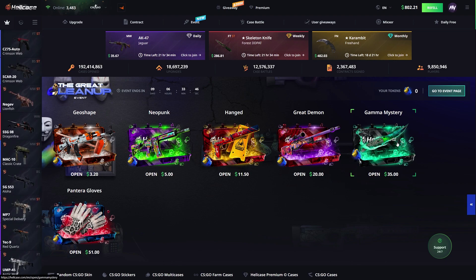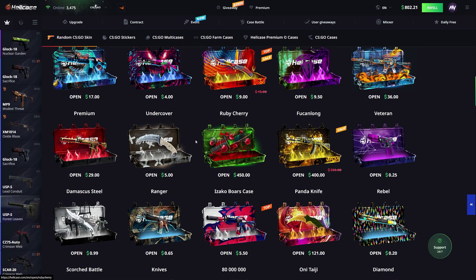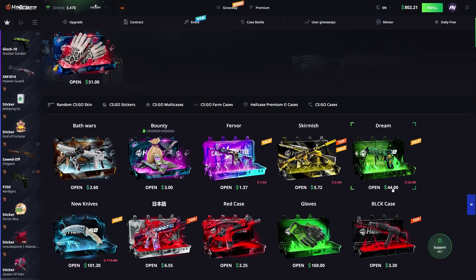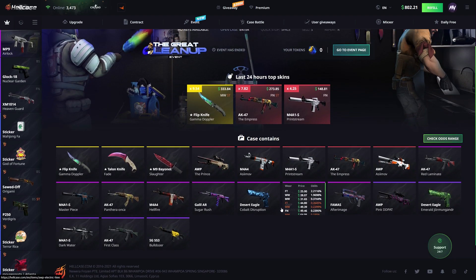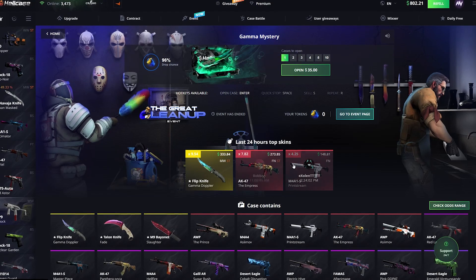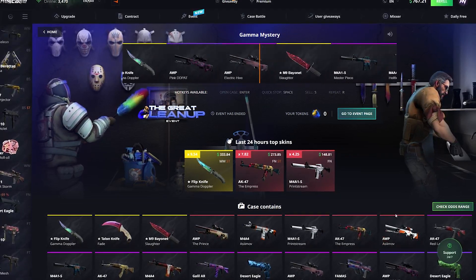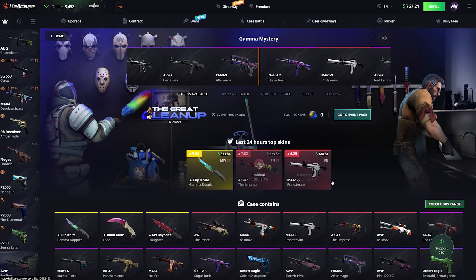I'm gonna start this video off with the Gamera Mystery Case. We do have $800, so keep in mind we might try the $450 Ruby Cherry case, or maybe the $400 one, or maybe we'll stick to the classic diamond case. We're gonna try out this Gamera Mystery Case — it might be the next premium case because it's $35, while the premium is usually $29. I really think the feature showing the best skins opened in the past 24 hours is dope. If there's nothing good in the last 24 hours, I'm like, maybe it's not the best case to try.